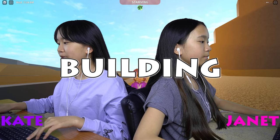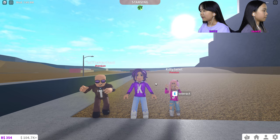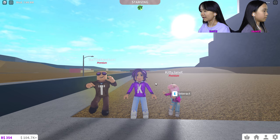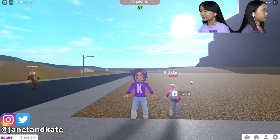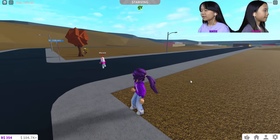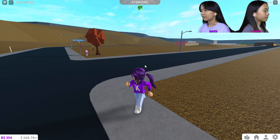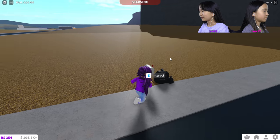Hey guys, it's Kate and Janet! Welcome back to our vlog. Today I'm playing Block Spark and we're doing a one-color shop building challenge. I'm doing purple, Janet's doing pink, and Tad's doing brown. I'm making a bakery, Janet's doing a sushi place, and Tad's doing a pizza place. The budget is around fifty to a hundred thousand dollars, and whoever builds the best build gets the champion bell!